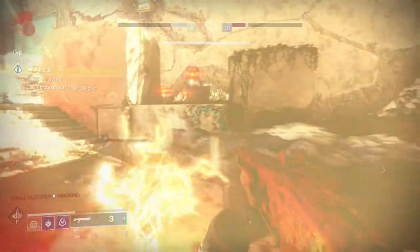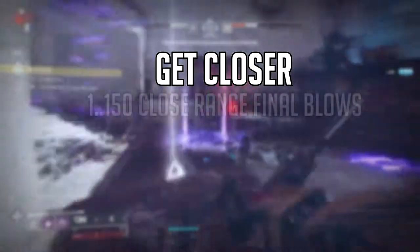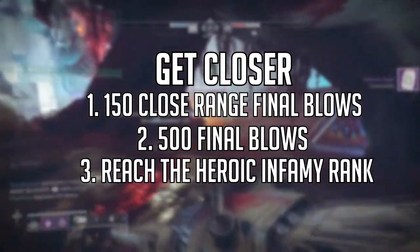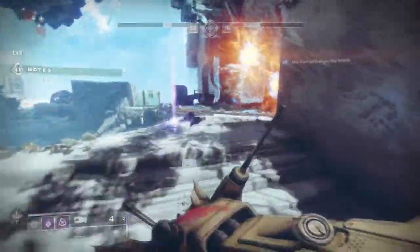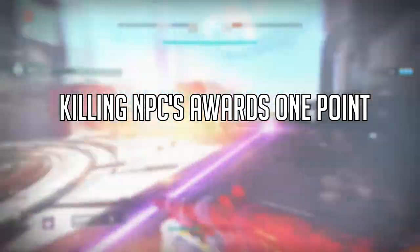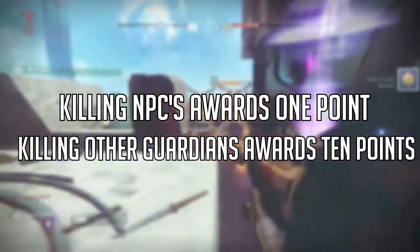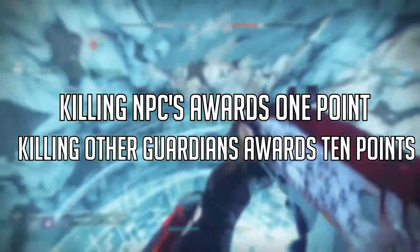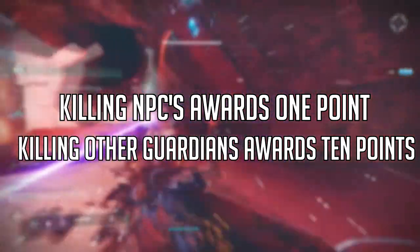To get the weapon, you go to the Drifter and collect the quest — the 'Get Closer' quest. You have to get 150 close-range final blows with a shotgun, 500 final blows with a shotgun total, and then reach Heroic rank for the Infamy rank. Now, 500 final blows with a shotgun is very daunting, but the cool thing is that if you kill an invader or invade yourself, you get 10 points per kill.